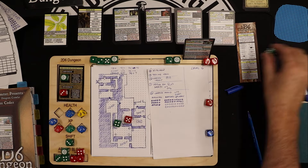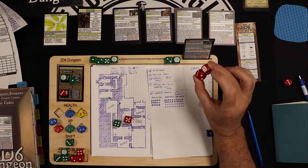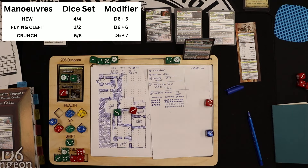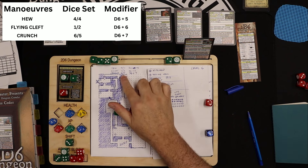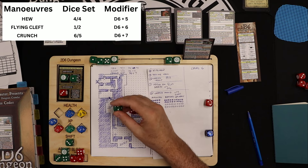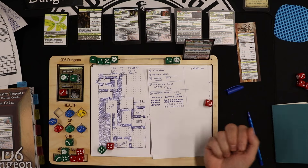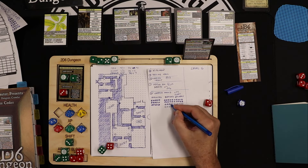Turn seven: he has a quick sway secondary ability — that's movement-based and goes away at turn seven, so he no longer blocks on those. I swing with a 3-3, change to a 4-4 since he blocks on sixes — d6+5. Six plus five is eleven — nice, a full row of ten gone.